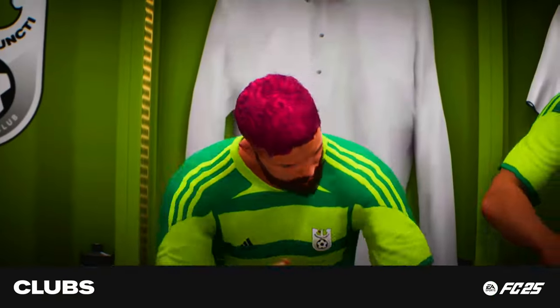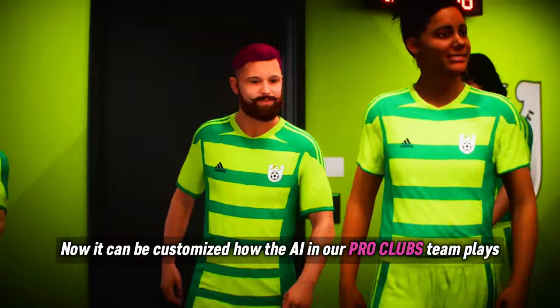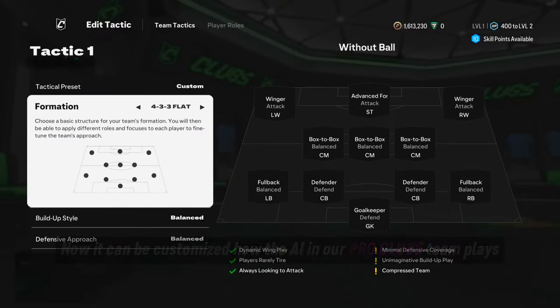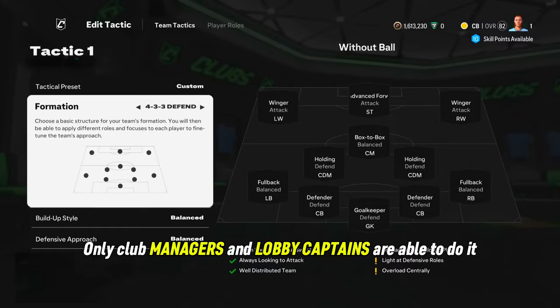In clubs, the biggest impact of FCIQ will be on customizing your team's tactics. Clubs managers and lobby captains will be able to select, create, and customize tactics and choose player roles for the team.